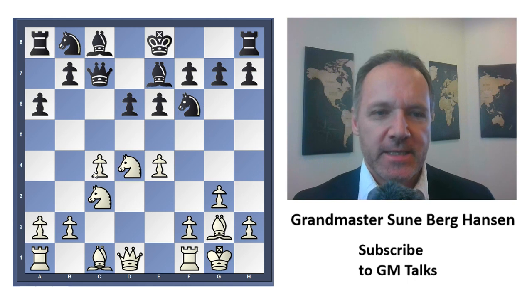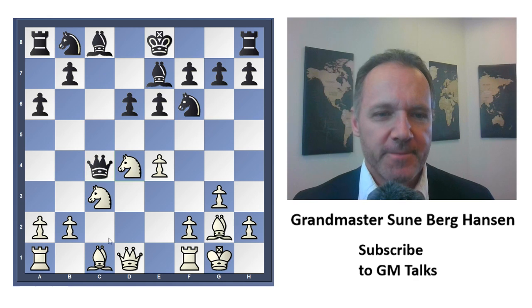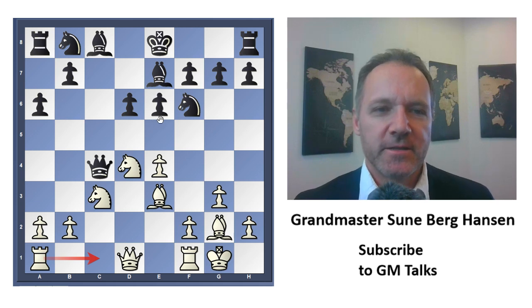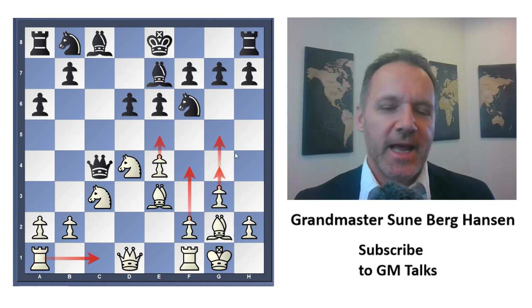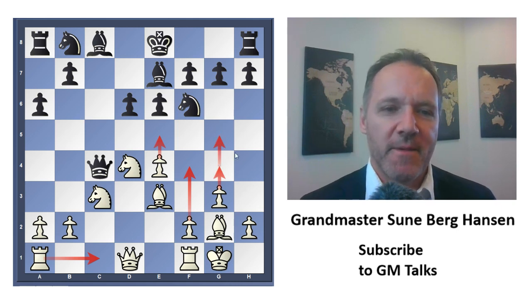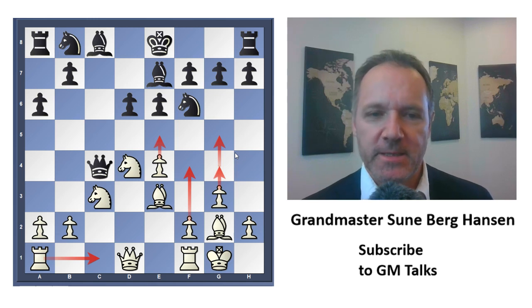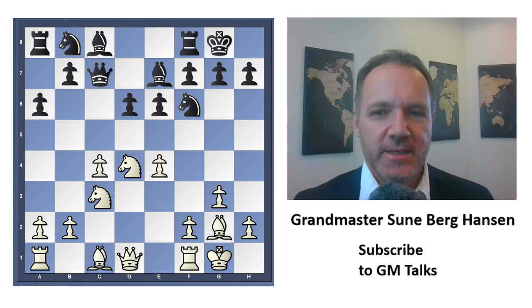He could take on c4, but white will get a fantastic attack if he does so. I play bishop e3 and then follow up with rook c1. If he hasn't cleared the c-file, knight d5 will come, and then I can play f4 and e5. All of these things are meant to blast black away, making it very difficult for him to develop his pieces. So taking the pawn is too dangerous, and he didn't do it.